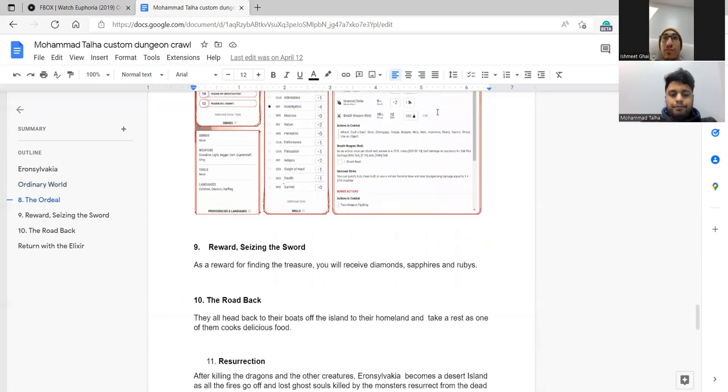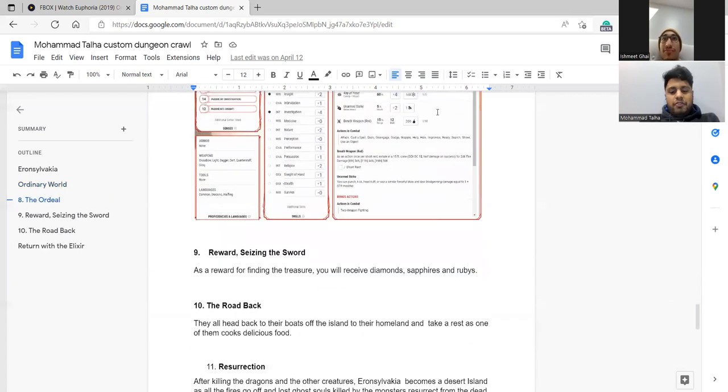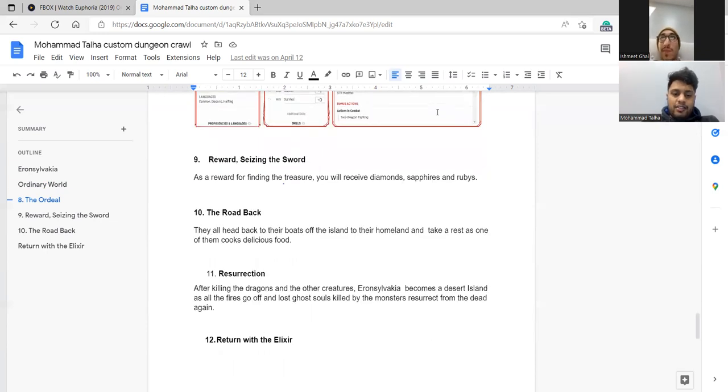You can see the treasure — you've done it! As a reward you receive diamonds, sapphires, and rubies. You head back to the boat and sail to your homeland, bringing the wizard's cook along as a friend. After killing the dragons and destroying the staff, it strips all power from the land.